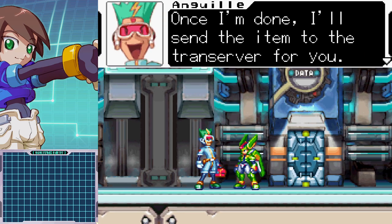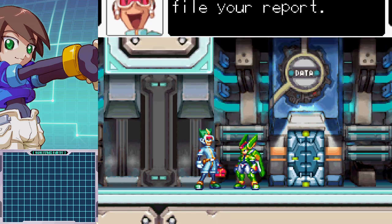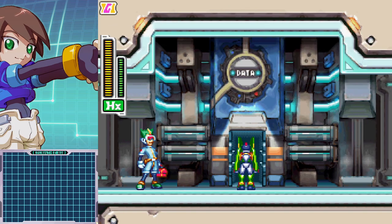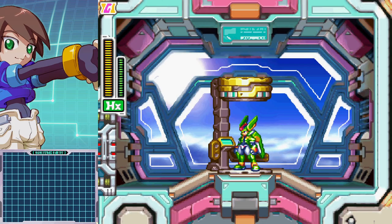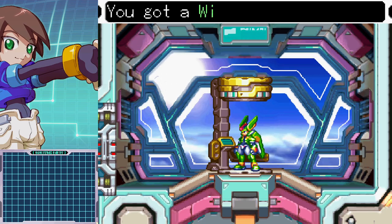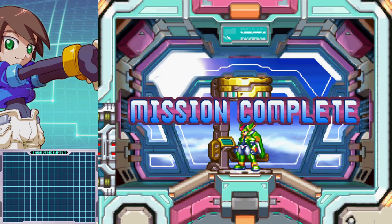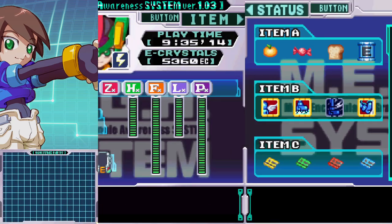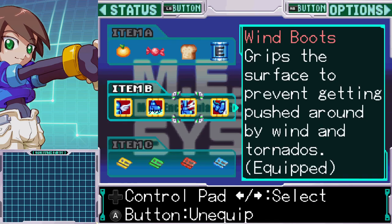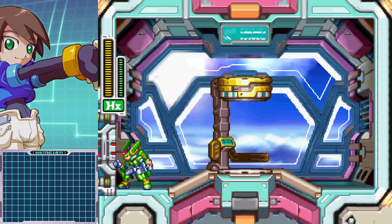A sculpture made out of screws! Once I'm done, I'll send the item to the trans-server for you — you'll get it when you file your report. Because people really like me filing reports. Got a Wind Boots chip! Wind Boots — grips the surface to prevent getting pushed around by wind and tornadoes! Yay!